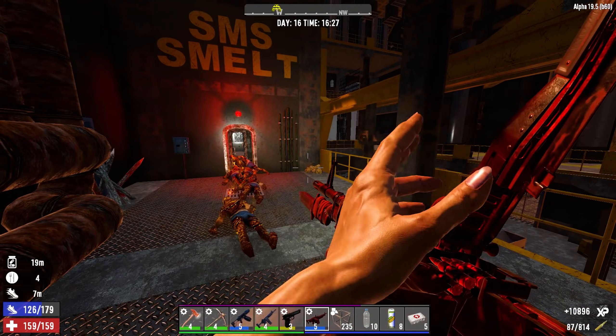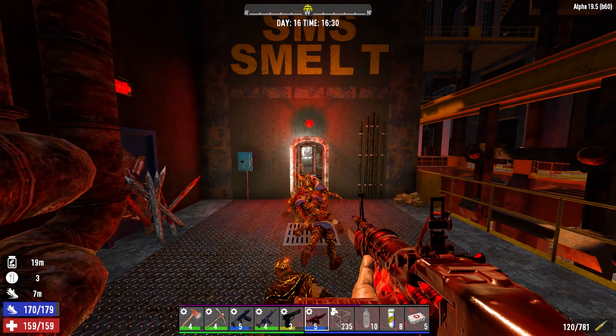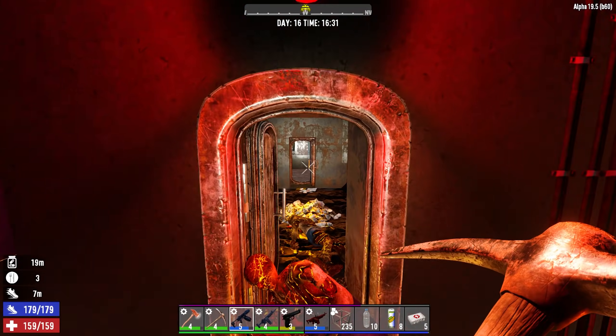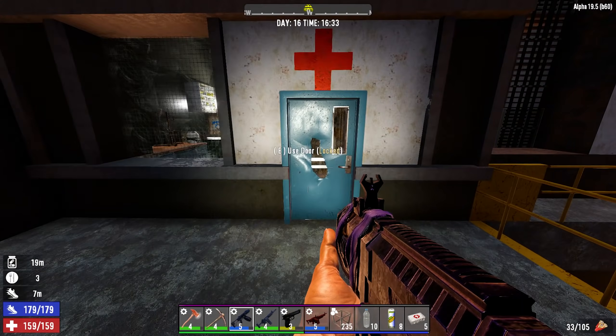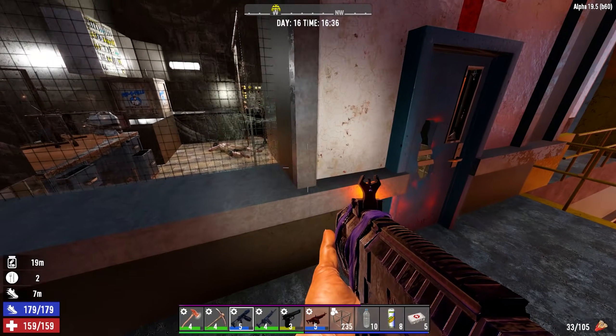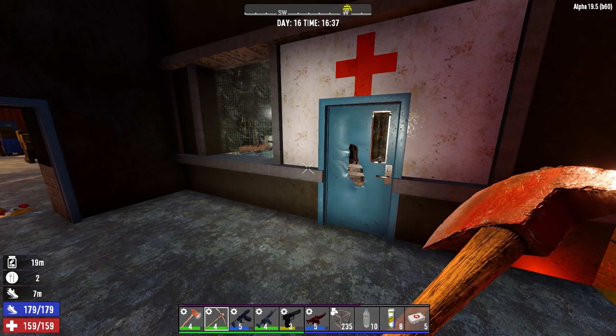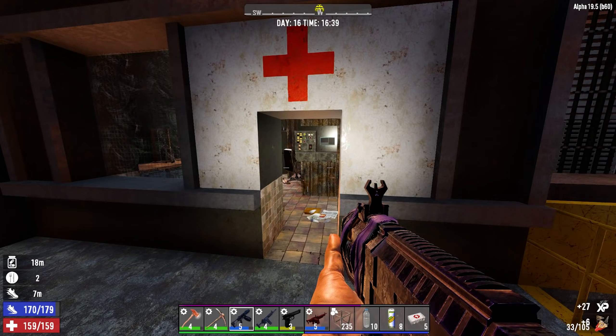Might as well open up the other side while I'm shooting. Useless information from Meaty - I just find it interesting, crazy stuff. There could be some health kits in there. Now there's some zombies in here.